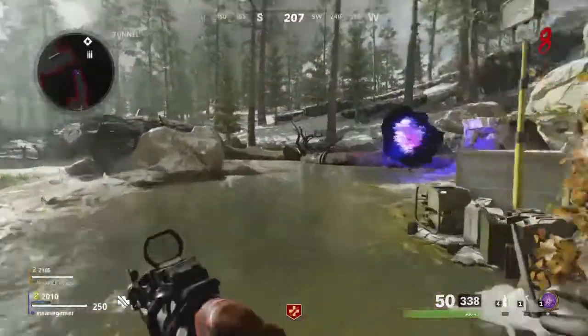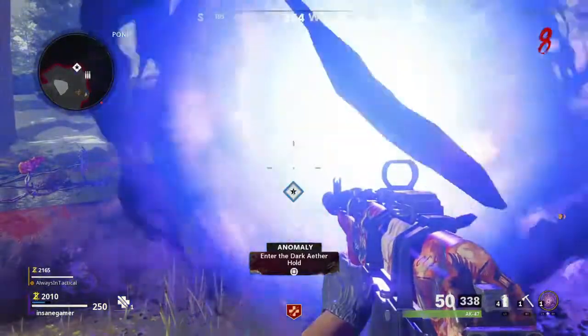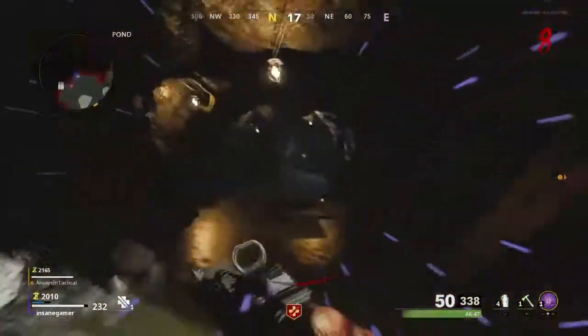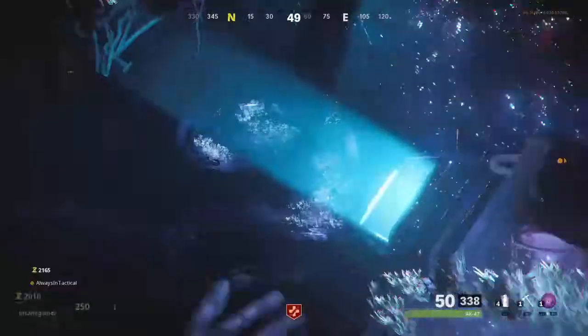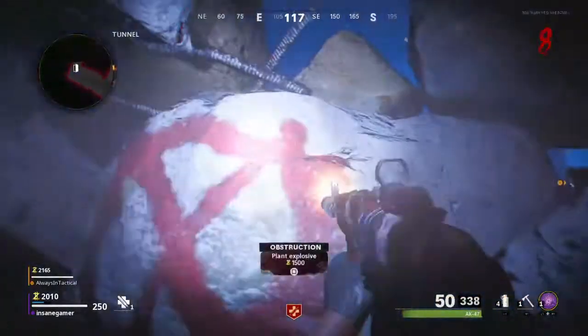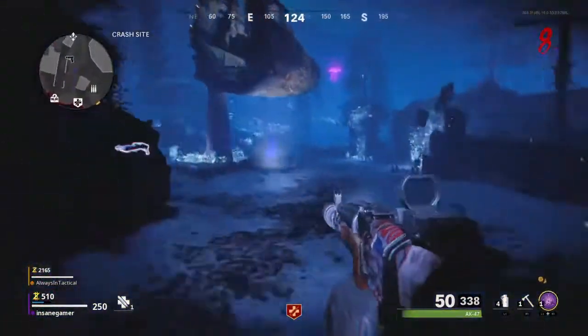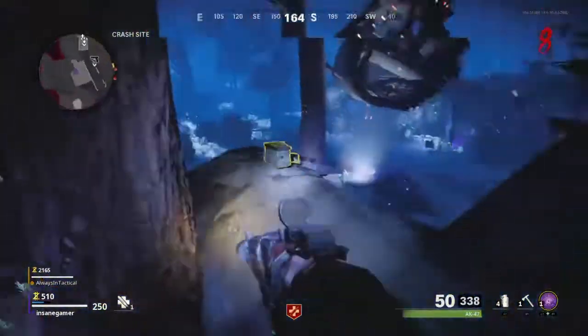The next step of this easter egg is to build the Aether Scope, so go to the Dark Aether and let's get this started. This aether portal can be in a different location each game, so find yours by looking for a star on the map. Once you enter the Dark Aether, you're going to want to search for three locations for parts to build the Aether Scope. They spawn one at a time and in a random order, so if it's not in the first place you look, go check the other locations. Just a warning — every time you pick up a part, there's going to be a bunch of plague hounds that spawn near every player, so try not to bring 15 of them to your teammate who's already fighting a pack of dogs.